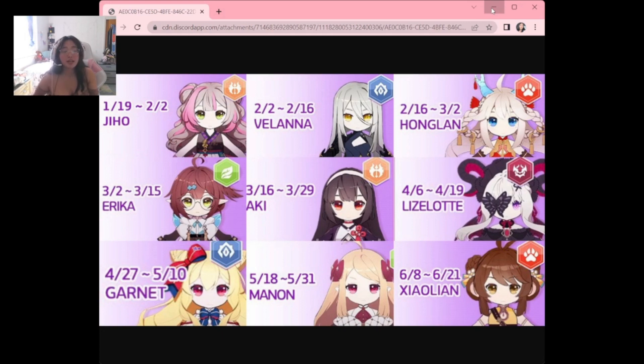So there you have it — that's me going through all the past and current rate-up banners for the new souls of Eversoul. Thank you so much for watching. With the knowledge I have now, I would personally spend 300 summons or get the mileage rewards on Aki, Holan, and Lizalot — those three are definitely meta right now. Let me know your opinions in the comments below if you agree or disagree, and I'll see you guys in the next video. Bye!